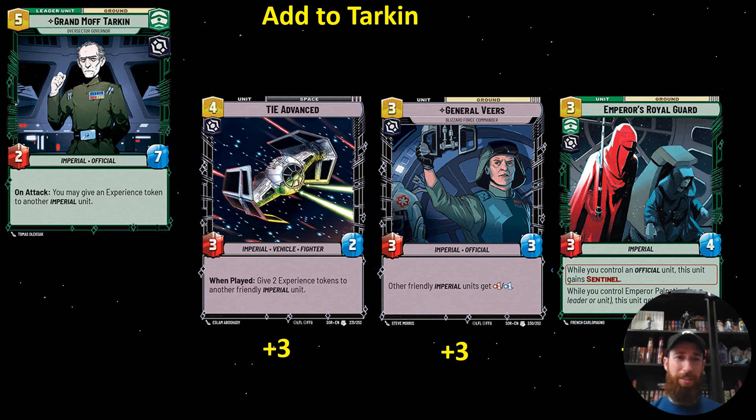Tarkin I think a lot of people are sleeping on. Part of why I like this archetype is because I can get reps in with it in a competitive environment, but also at weeklies — if you roll up to your weekly with an Aiden Energy Conversion Lab, you're probably going to get some eye rolls. But if you bring Tarkin blue, I don't think anyone will care. But it's getting practice with basically the same deck, just a different way of going about it. And Tarkin is actually fun because he can add quite a bit of early game pressure with all the experience tokens he hands out.